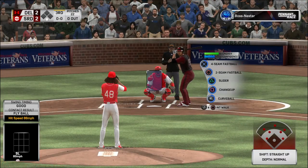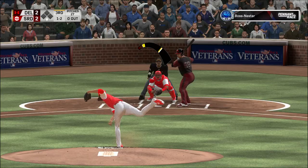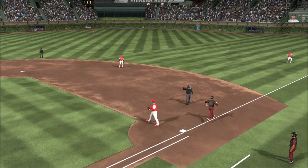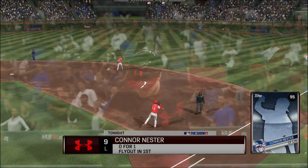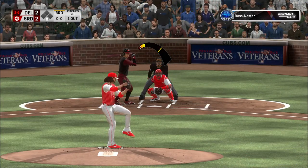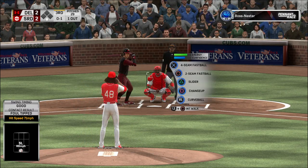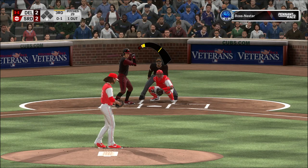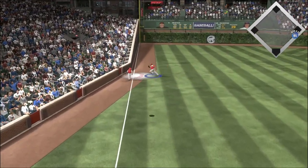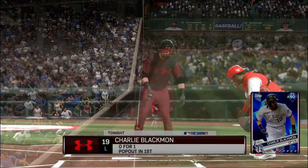Into the box now, Carlos Carrasco. Again a 1-2 count. Chopped weakly to the left, Turner charging in on it, throw to first in time — and the leadoff man is gone to start the third. Digging in to try it again, number nine. A good spot for that pitch as it's chopped foul. Now a ball hit in the air but in play, perhaps down the line. Blackman is over and he puts this one away in foul territory. And there are two men out.